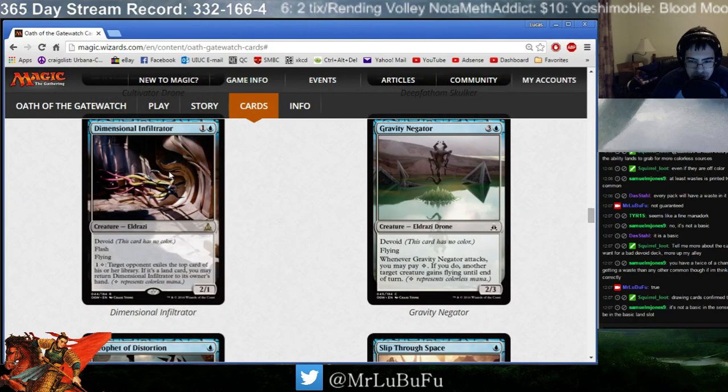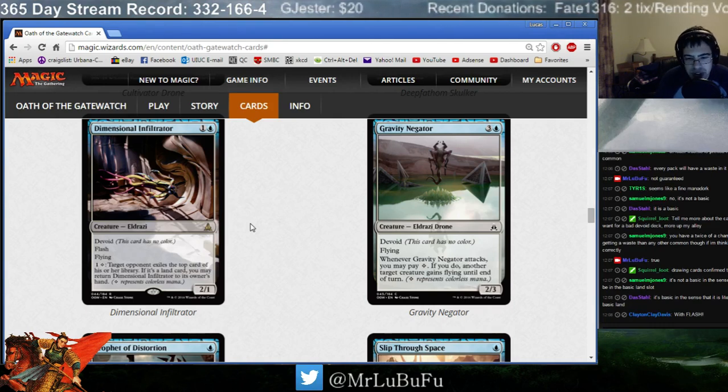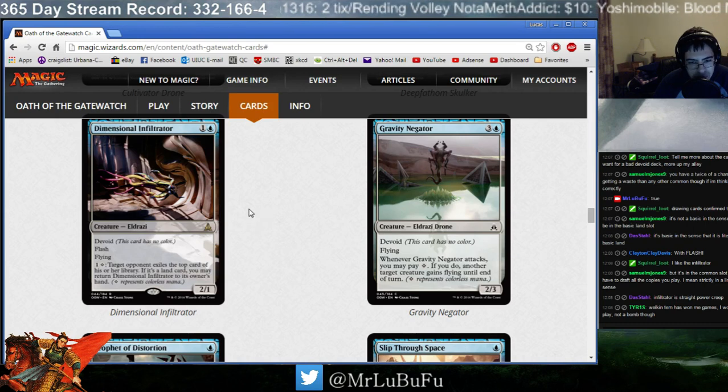On to Dimensional Infiltrator. Two mana, 2/1 Flash Flyer Devoid. I don't care about the Devoid as much. So two mana for a 2/1 flyer — that's actually pretty aggressive, though I've never been a huge fan of Welkin Tern, which is what this card is. With one colorless, they exile the top card of their library — if it's a land, you can bounce it. You may get a blocker or some exile effects for processing. I think it's okay. I'm not going to aggressively take Dimensional Infiltrator. It has Flash. It's a very aggressively costed flyer and can certainly punch in a few points of damage, though it does not go well against opposing Mist Intruders.